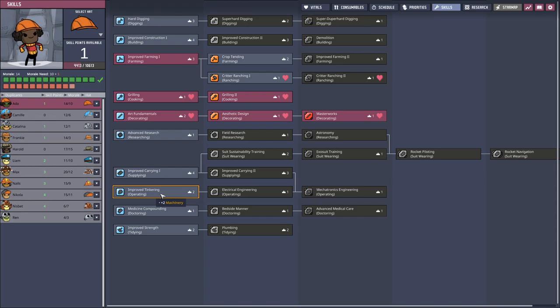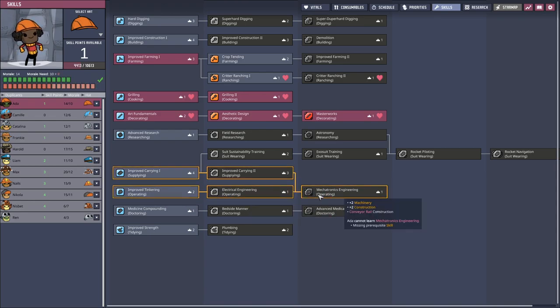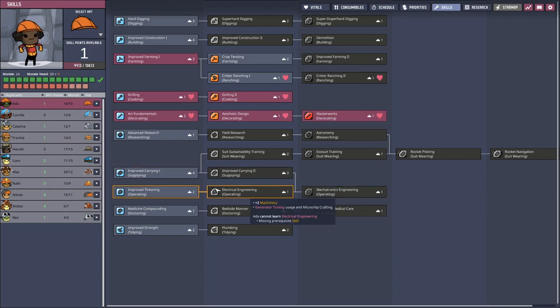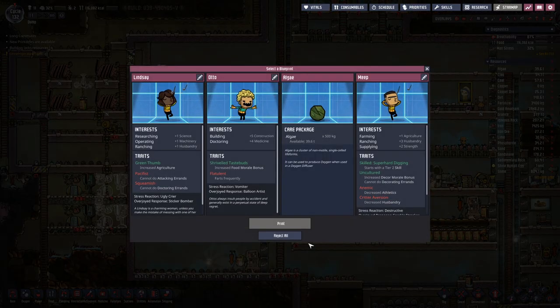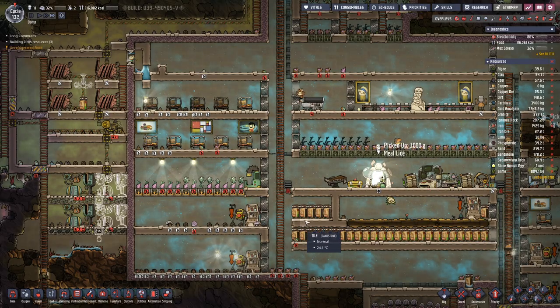I think we want to focus on operating. We only have one for now but in the long run it would be good to have another operator that's also skilled in building. I don't think we have one that really fits that bill. We have operating research, ranching, building, doctoring - I don't need that - and then here decreased athletics. So let's take the Auri instead.